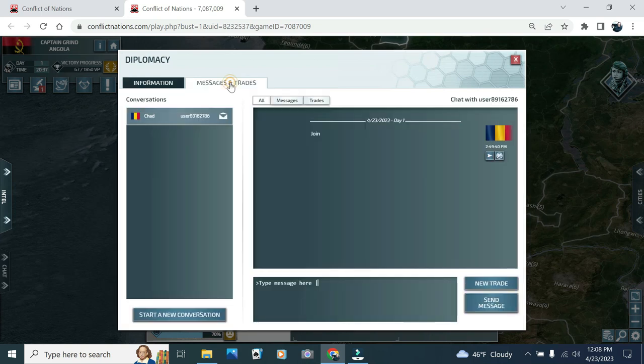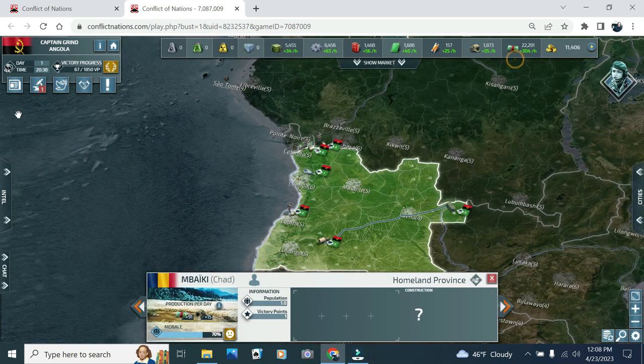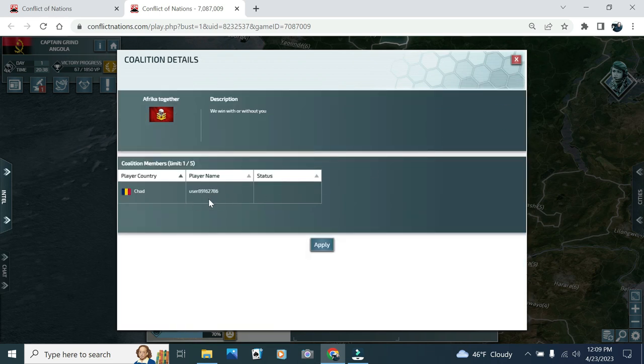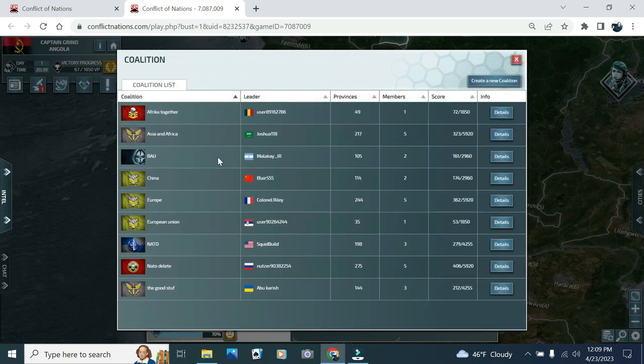I kind of didn't like his message of just 'join,' but hey, whatever. So I'm going to click the coalitions tab. I know this is Chad here — I know Chad's flag. I can hit details. Yes, that is Chad's coalition. But before I apply — because you can only apply to one at a time — I'm going to look at some other options. We've got China, Europe, Europe, NATO, NATO.